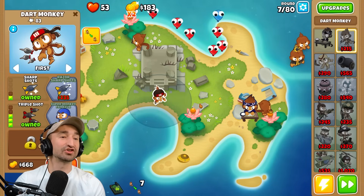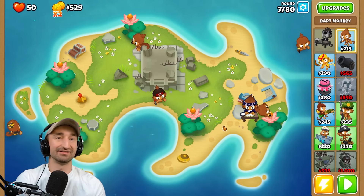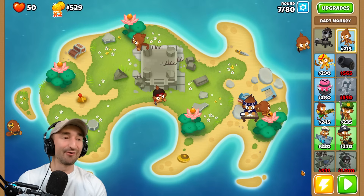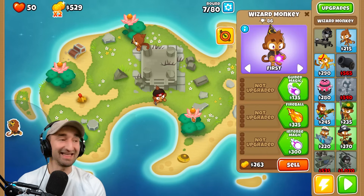I wish you had at least some small amount of say of where on the track they go whenever you hit the button. We're at 50 HP, at half health, and we're on wave seven right now. Seven — that's ridiculous.